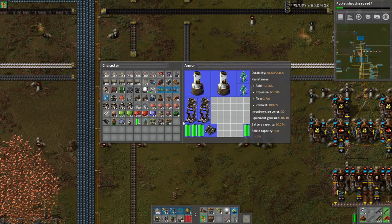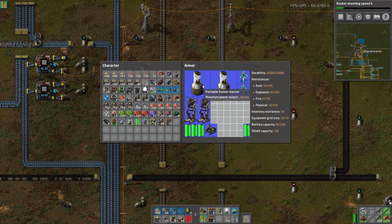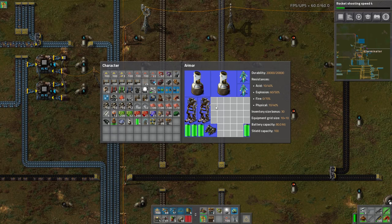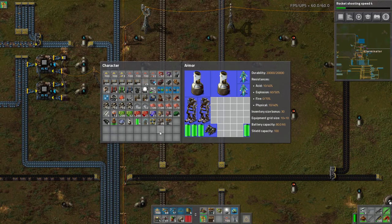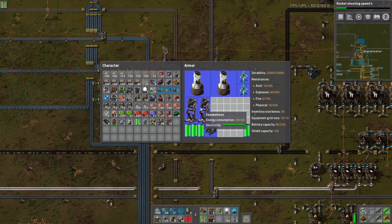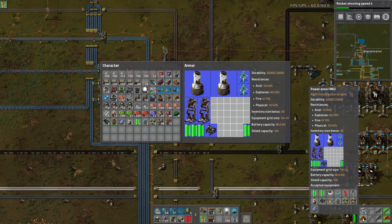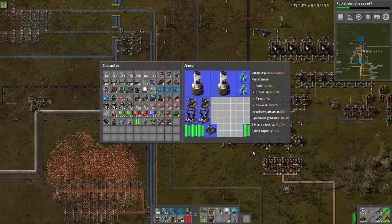If you want a really good build suit, I'd still say two fusion reactors, a bunch of Mark 2 batteries, maybe three or four exos, and then the rest as Mark 2 personal roboports. To clarify, I was using three fusion reactors last episode, but three is overkill — you're better off with two reactors and Mark 2 batteries. I just didn't have the ability to make all those Mark 2 batteries at the time.